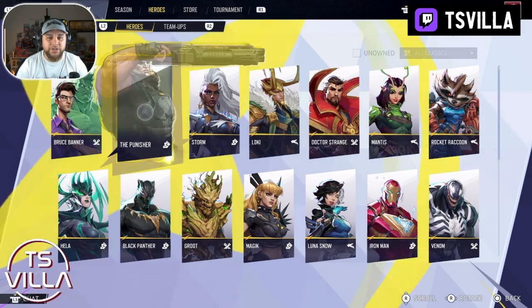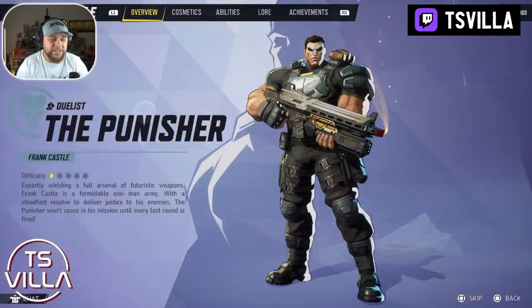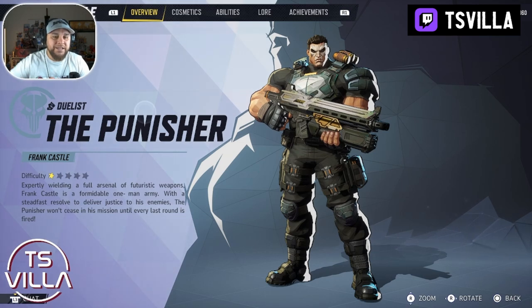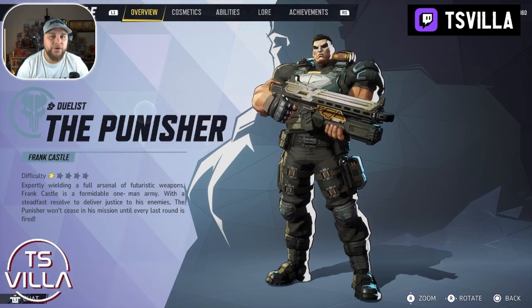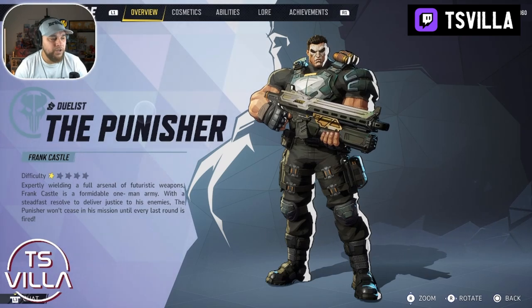So if you're picking a character and wondering what character is going to be easy to pick up, The Punisher is very easy. He's a duelist and he is difficulty style one — so that means he's easy to pick up. Spider-Man is the only five-star difficulty at present in the closed beta testing.